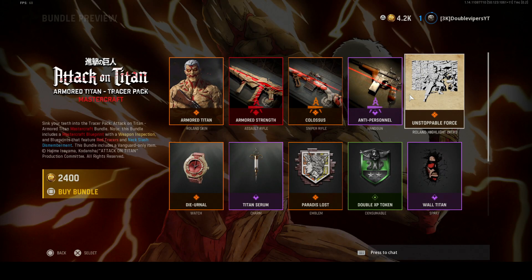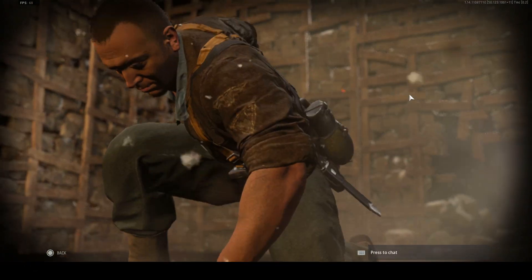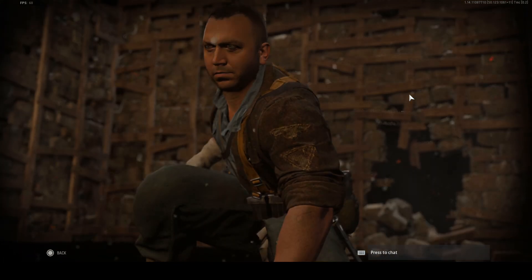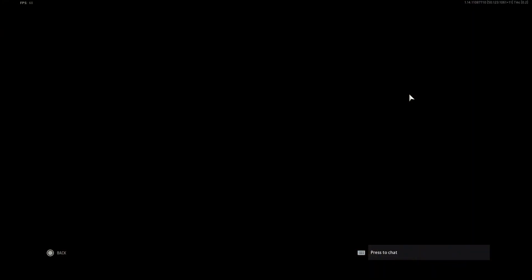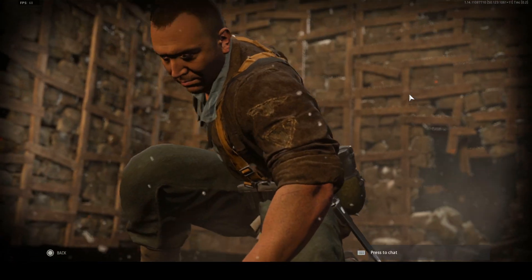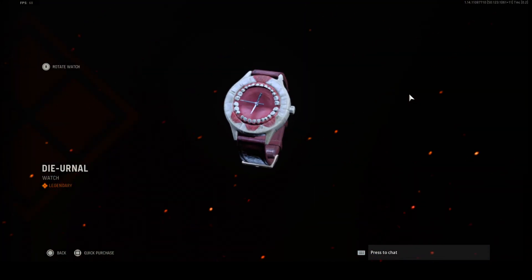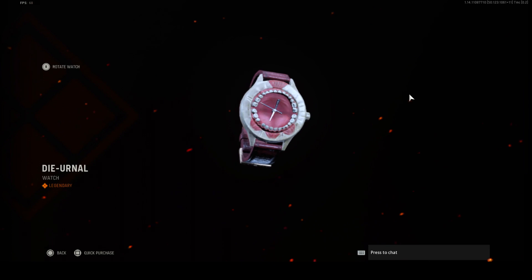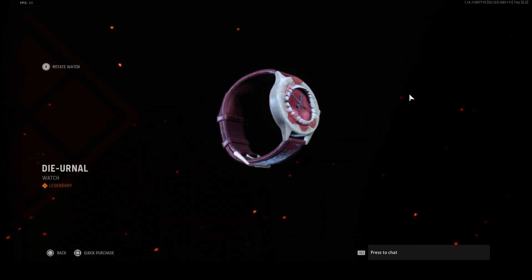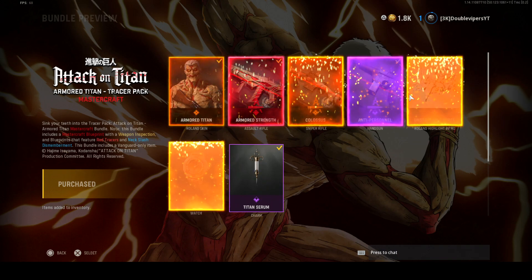We also got a rolling highlight intro — let me see this real quick. That's dope, that is so clean. I think it's the die die urnal — that's how you pronounce it, right? It definitely matches the color scheme of the operator skin and the weapon. Make sure you guys drop a like — I want to get 20 likes on this video. Hit the sub button if you're new.